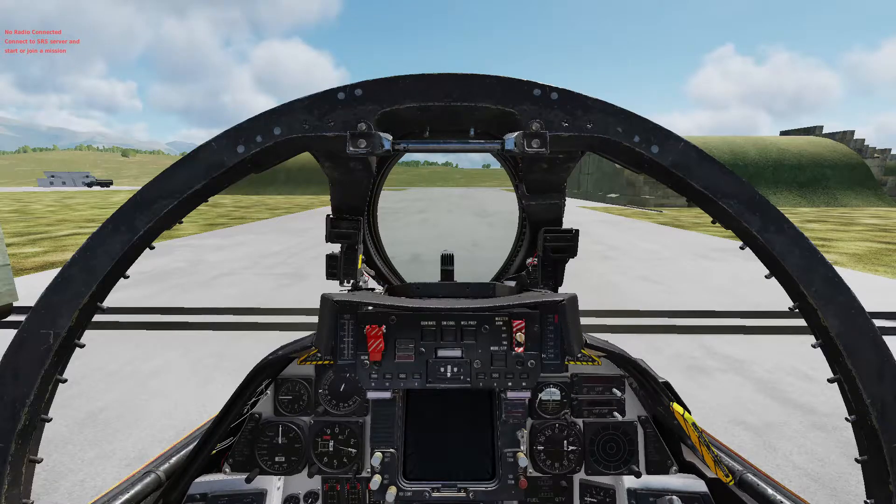First thing we're going to do is open up our radio menu. We're going to contact the ground crew and turn on our air. I must be pushing the wrong button — there we go.